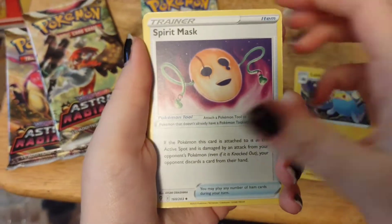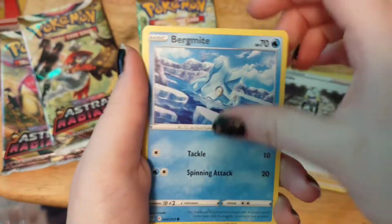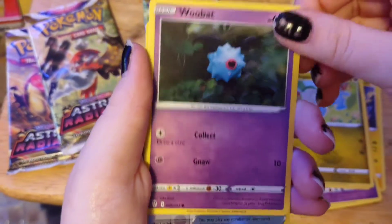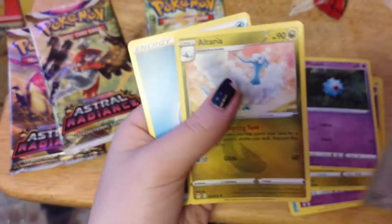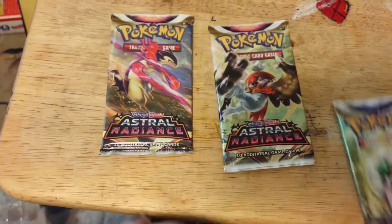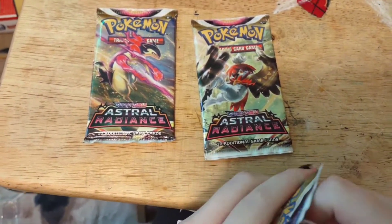All right, we got a Lanturn, Spirit Mask, Gordie, a Birdmite, Drowzee, another Scraggy, Bagon, Woobat, a hollow Rescue Carrier, with Altaria as our rare, and our energy of course.